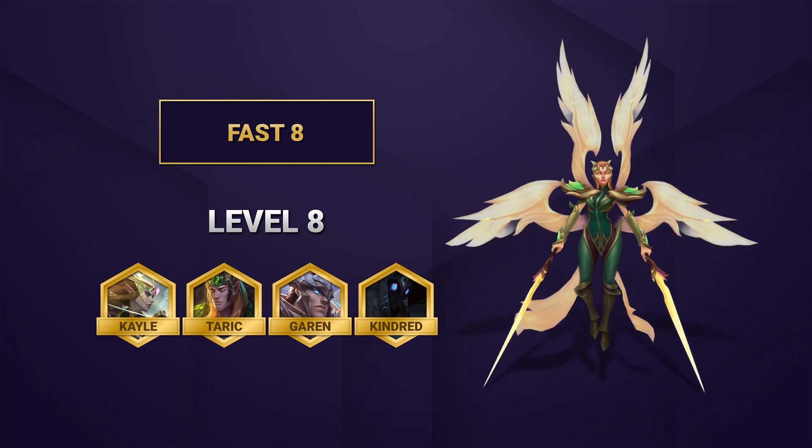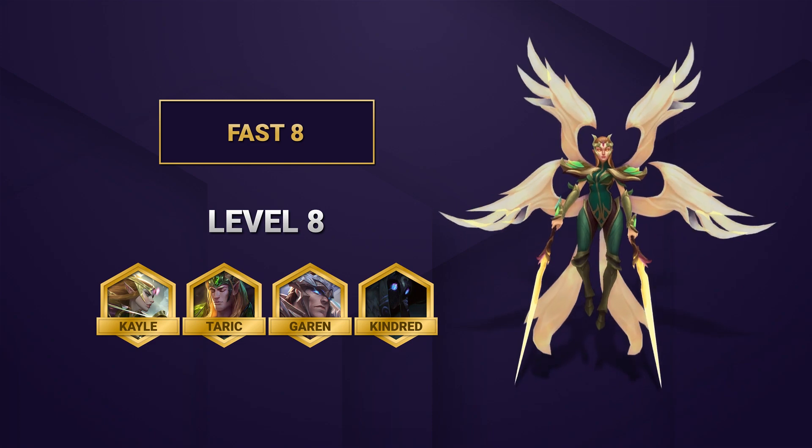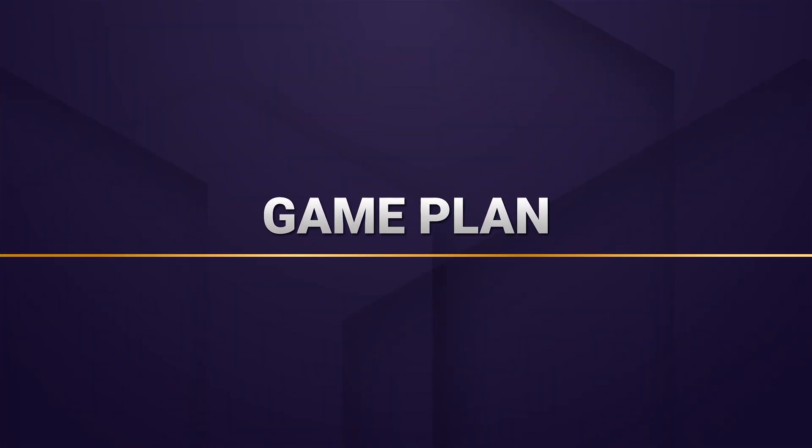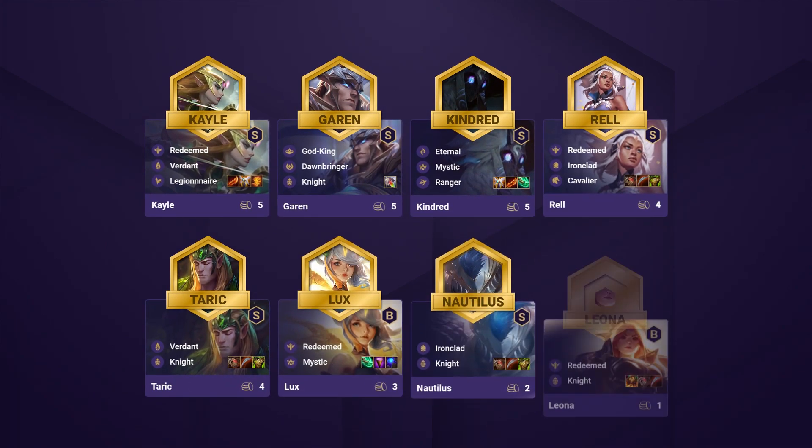Ideally during a fast 8, you'll go to level 8 at 4-3 just before the carousel, or at 4-5 just after. A full level 8 team then is going to be Kayle, Garen, Kindred, Rell, Taric, Lux, Nautilus, and Leona.